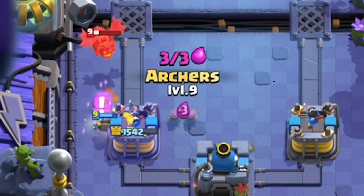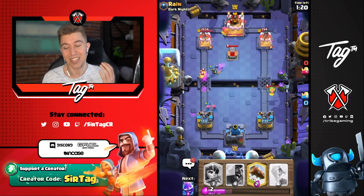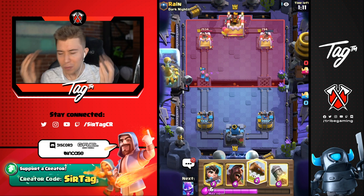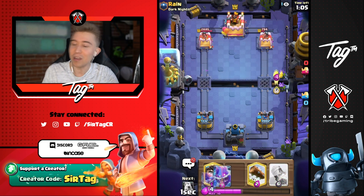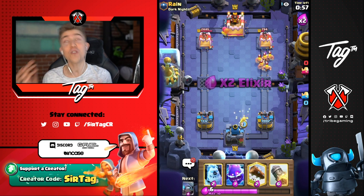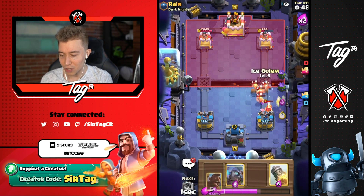The only thing I would have changed is maybe not dropping the electro spirit — it caused the baby dragon to retarget onto the princess. That electro spirit was a wolf in sheep's clothing, it helped out our opponent. Going for another hog rider to get more chip damage — he's going to barbs for sure, I don't think we get a hog rider hit. We kill the barbs with the princess — that's a vibe. He logs — now I was like wait, what you doing?